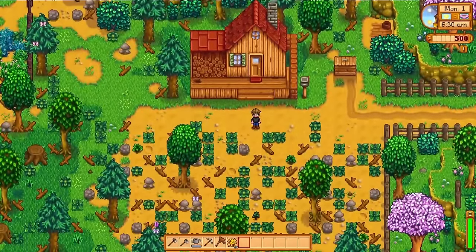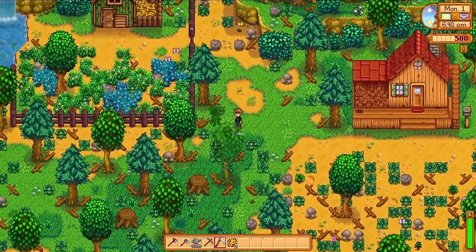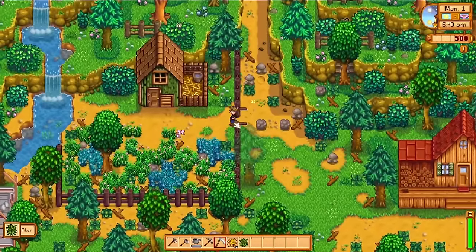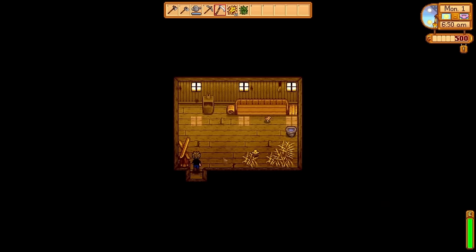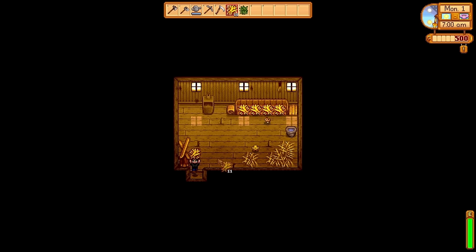We finally step outside and the first order of business is to interact with our chickens to improve our relationship with them. We're given a little bit of hay to start to feed our chickens, but if you open the door on the front of the coop, they will actually just eat the grass in the overworld. They'll move in and out of the coop as they please, spending the day outside and heading indoors when it's time to sleep.